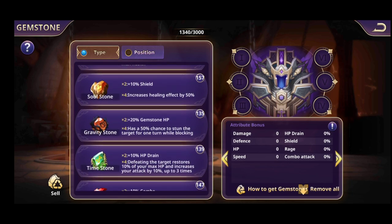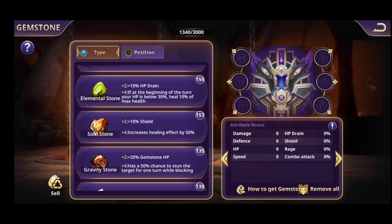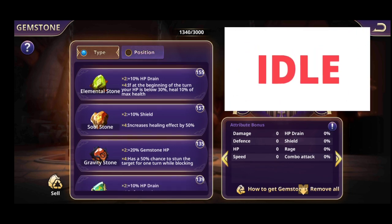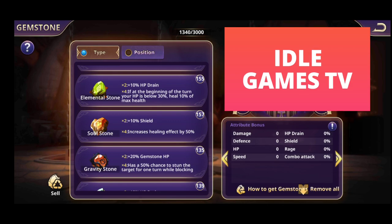The Soul Stones: two pieces give plus 10% shield, and four pieces increase the healing effect by 50%. Also for Elemental Stone — if you have a hero that does HP drain, that's a great gemstone for him as well, giving additional HP drain. You can also search the second attribute on your gemstone for HP drain.